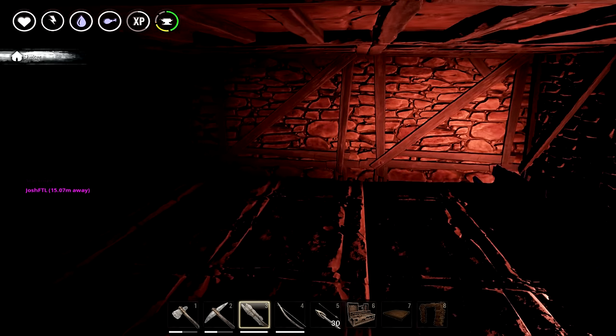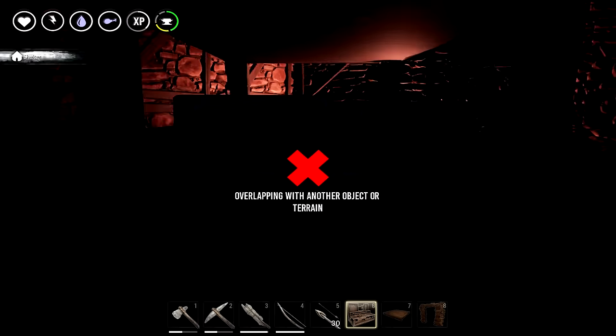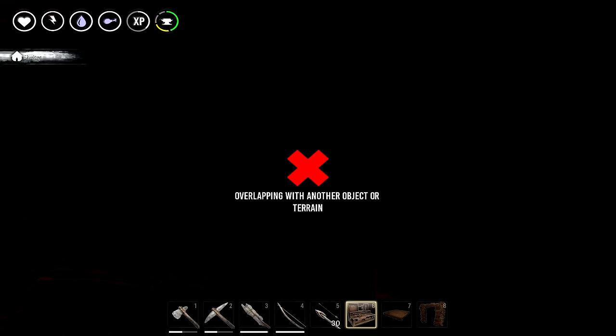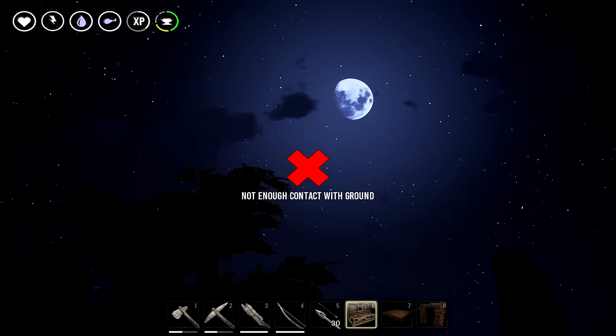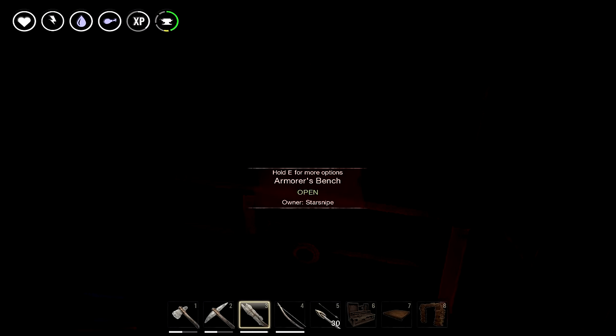Josh FTL owes us big, but I don't care. We got the armorer's bench placed — it's overlapping with another object or terrain. What's the damn thing overlapping with? We might have to put it on a roof. It's not big enough for something like that. I can barely see — the moon's at about midnight right now. Thank god nights are really quick. We should be able to push this over to the floor there. There we go, it's kind of off but whatever — we got the armorer's bench!